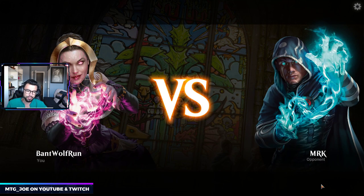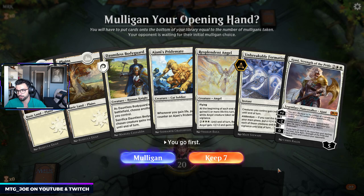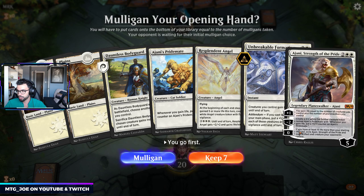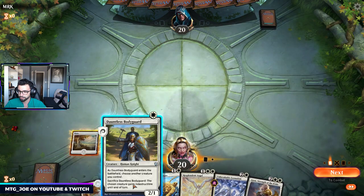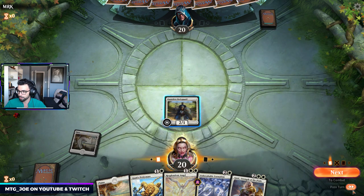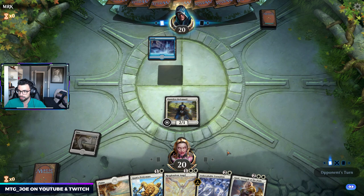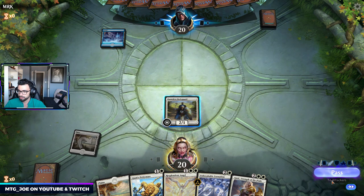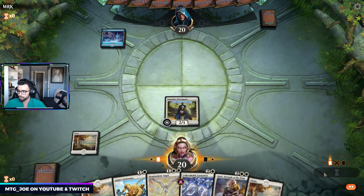Life gain decks are usually something that's requested from time to time. Played a couple variants — there's a black-white version you can play as well. No explicit life gain engine, but it's a pretty nice curve if we draw lands. At the very least, it's a 1 drop, 2 drop. Curving out here — let's attack in first.